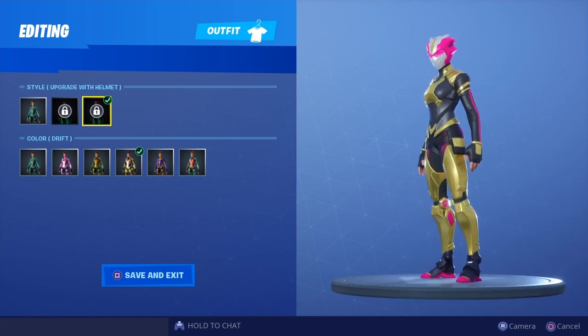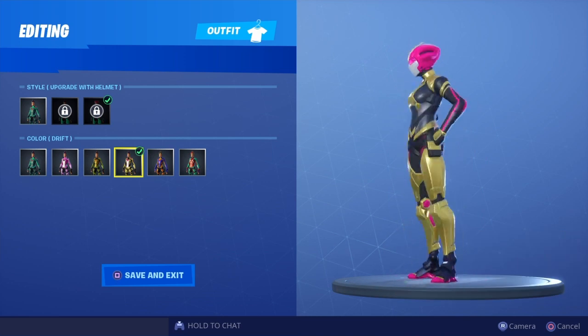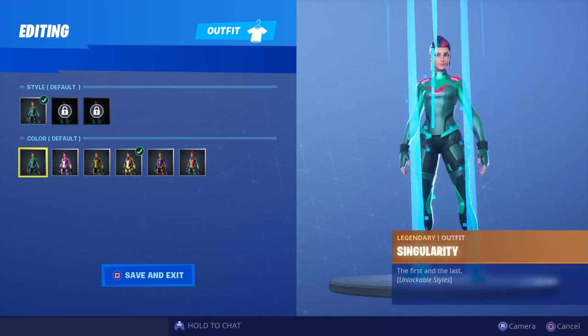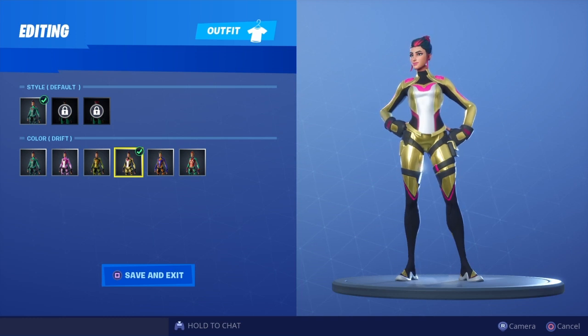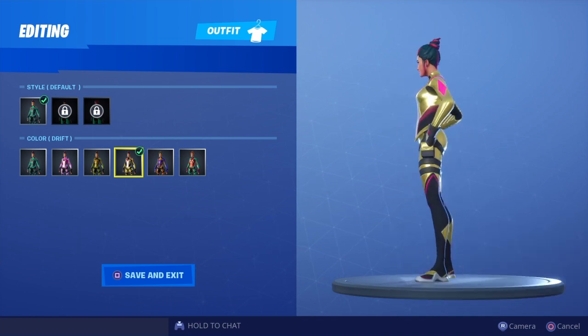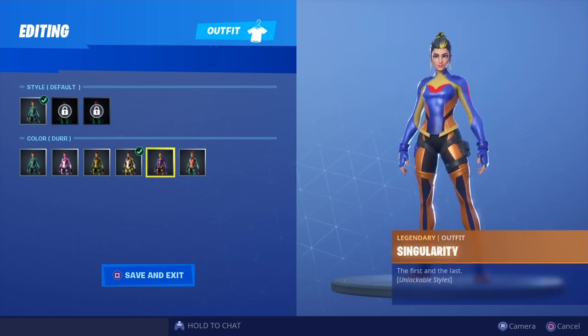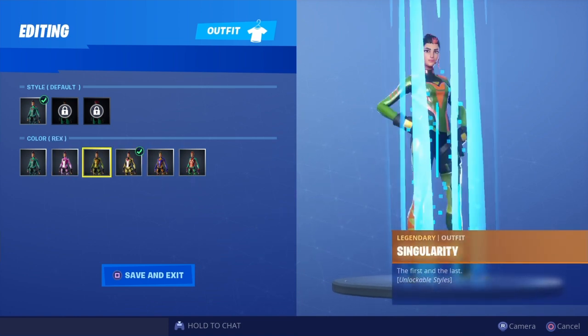Unfortunately I can't do it with the helmet upgrade because I don't have that unlocked yet, but we still have the basic style which is pretty cool nonetheless. So we're going to be showcasing the drift variation of the singularity skin with all of my blings — currently I have 140 blings, maybe a little bit more — so hopefully you guys see some nice combinations and let me know your favorites in the comments.